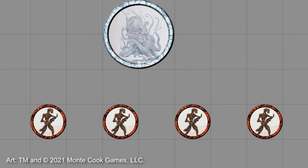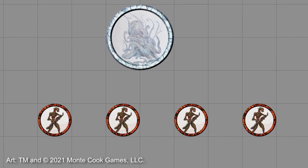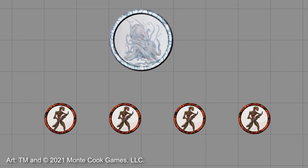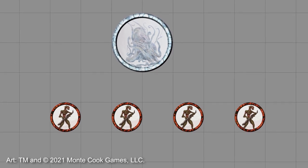So far, we have a combat encounter that involves a challenging group of individual fighters and one potentially greater threat restrained, at risk of entering the fight at some point. From here, we can turn to figuring out where to set our encounter to make things more interesting.